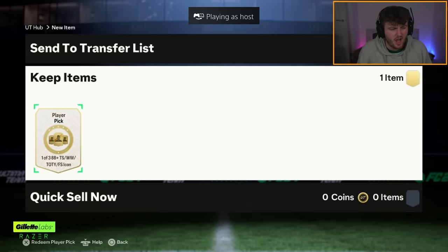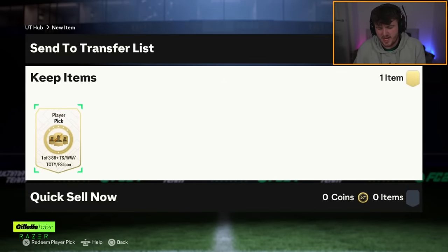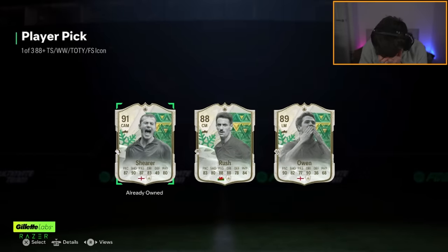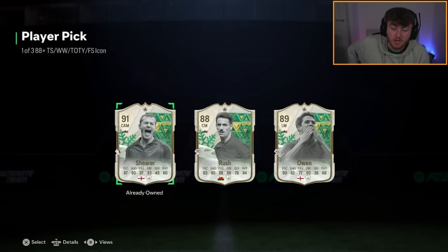Next icon player pick - we have got La La's icon player pick. Come on EA, sort us out. Just all Winter Wildcards, man. I feel like we're at that stage now where you could probably take Winter Wildcards out of these player picks. Pele - unreal. Garincha - great card. Yashin - really solid card. Aside from that, are there any other Winter Wildcards that anybody cares about? Take them out, EA. Let's just get everyone but Winter Wildcards in these now.